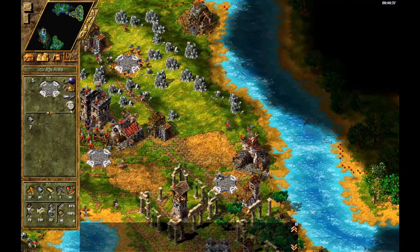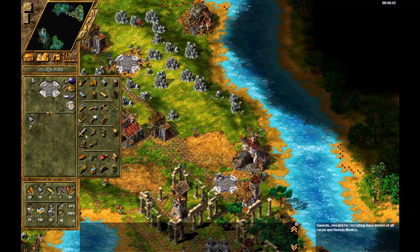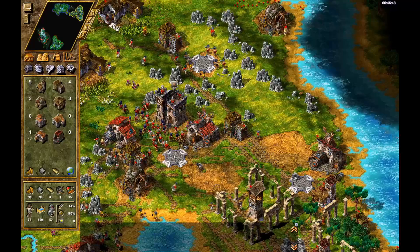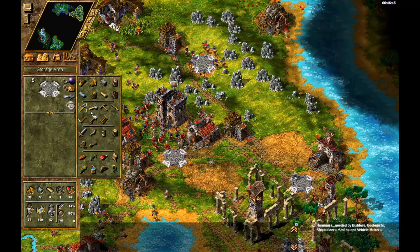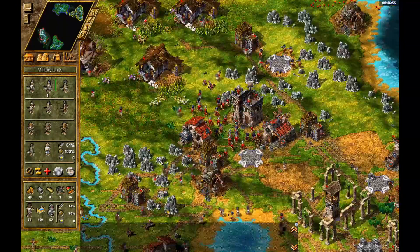We definitely don't want the stone miners to slow down. And then here, we'll put the weapons. And here, I'm going to change over from weapons to tools. There we go. That's much better.